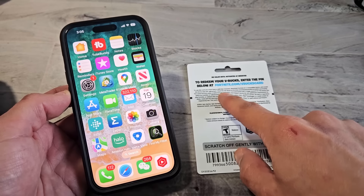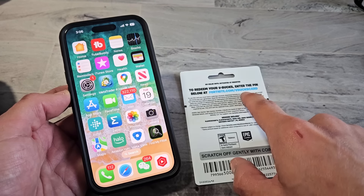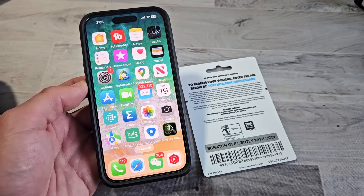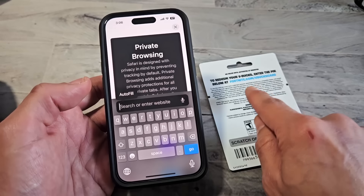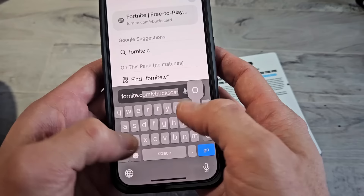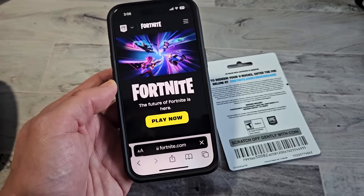The first thing is we need to go to fortnite.com/vbucks-card. Go to your browser on your phone, computer, iPad, or tablet. I'm just going to use my iPhone here — I'm going to open up Safari and go directly to fortnite.com/vbucks-card.